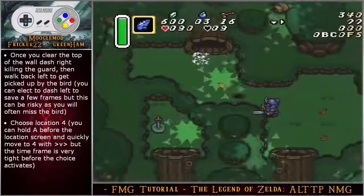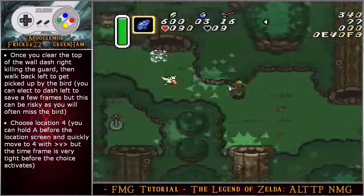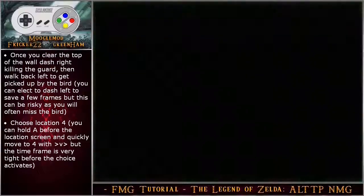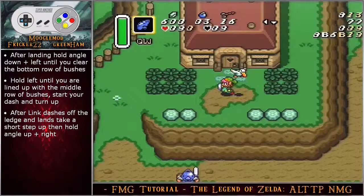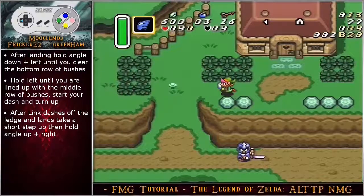Once you clear the top of the wall, dash right killing the guard, then walk back left to get picked up by the bird. You can elect to dash left to save a few frames, but this can be very risky as you can often miss the bird. Choose location 4 after landing, hold angle down left until you clear the bottom row of bushes, then hold left until you are lined up with the middle row of bushes.